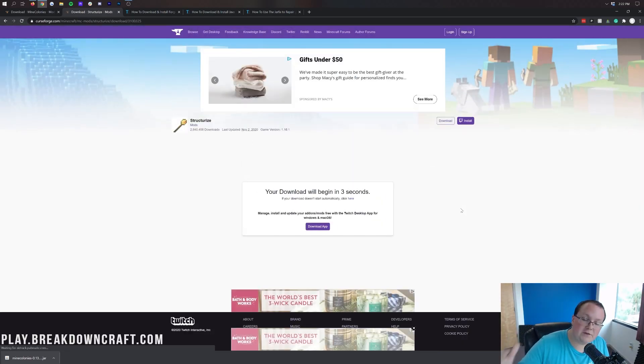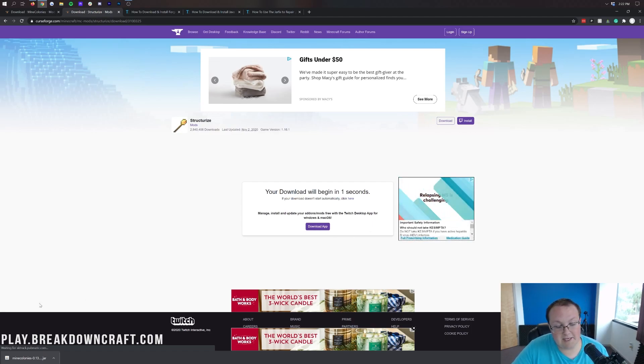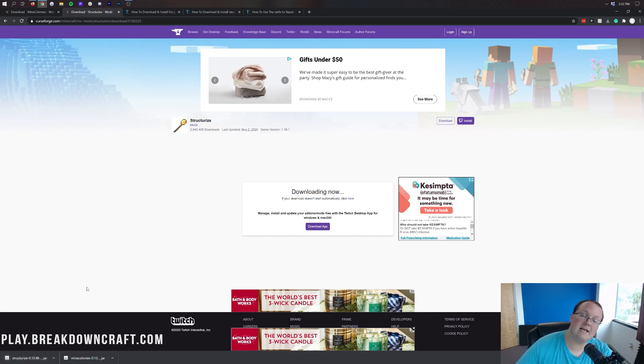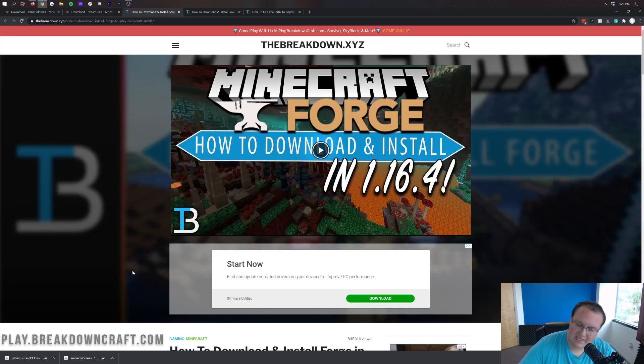After clicking download, it'll take a few seconds and then Structurize will automatically begin downloading in the bottom left. It's 100% safe to keep the file, same as Mine Colonies. On Mozilla Firefox, you will also need to save the file in the center of your screen. And we aren't done just yet.